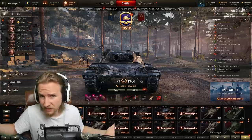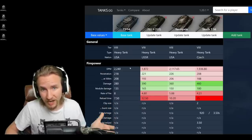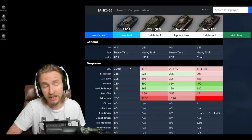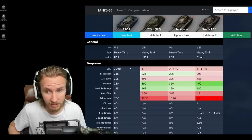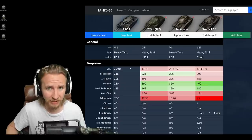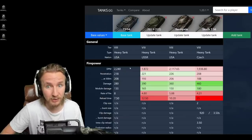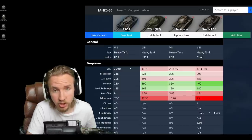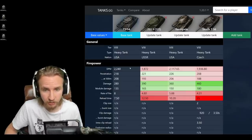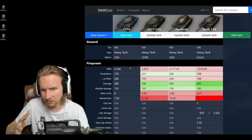Considering there are so many tier 8 premium tanks in the game, it's really hard to decide which ones to compare the TS-54 to. I'm going to be comparing it to the other double-barrelled tier 8 premium tank, the Object 703 with 122 millimetre, the timeless Renegade which just keeps performing, and arguably the best of the tier 8 premium heavy tanks, the Skoda T56 which has an autoloader that fires two shells.